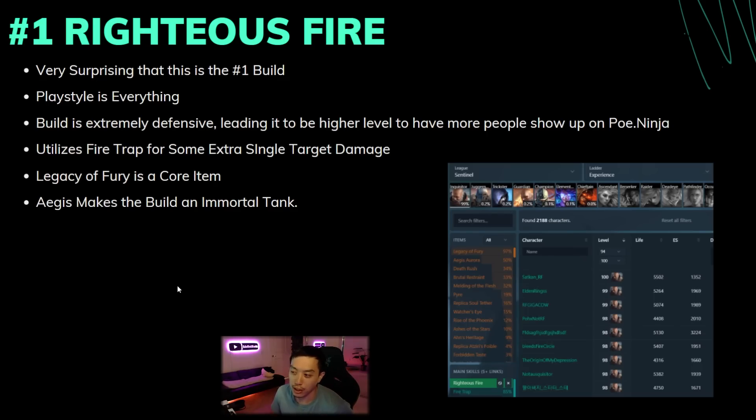If you want a playstyle that literally requires no real buttons to press and you just walk around and everything dies around you, your boss damage is not that bad, and your character is super tanky and nearly immortal once you get Aegis Aurora and 90 res everywhere. Everything is there for this build to get to insane levels. Because it is so defensive you can get super high level, leading to POE Ninja finding and indexing more of those higher-level characters.